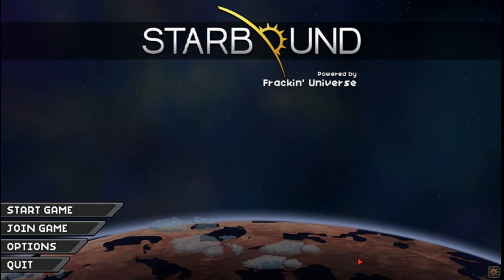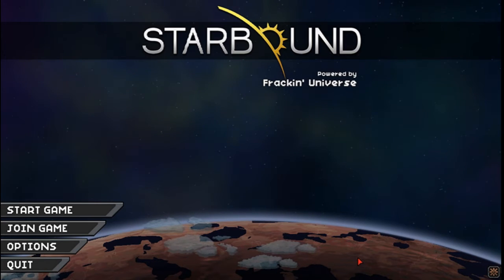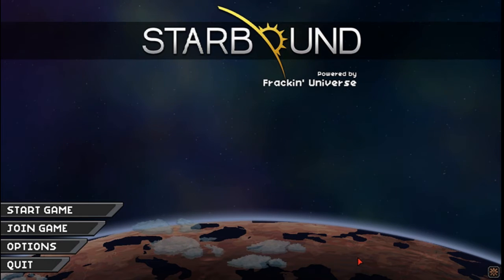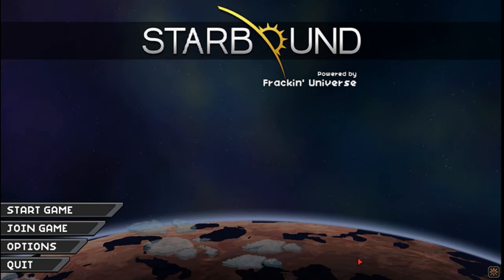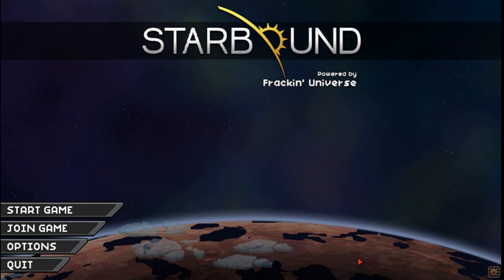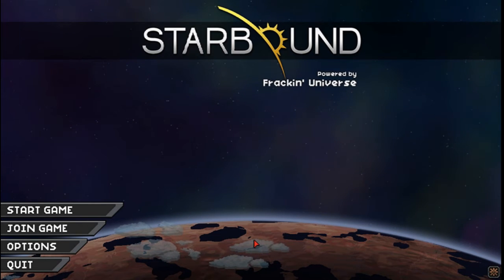Blood Mod adds gore into the game, rather than the original where enemies just flash and then dissipate into plasma or whatever that was. This time it's a little more realistic. And Garden Bot adds a whole bunch of robots into the game that do your bidding. And Compact Crops does exactly what it says — it compacts the crops.